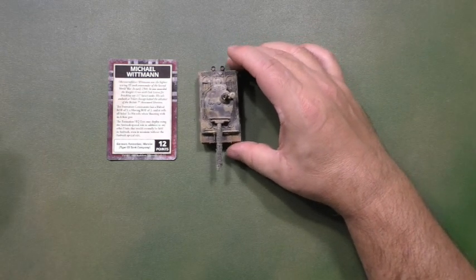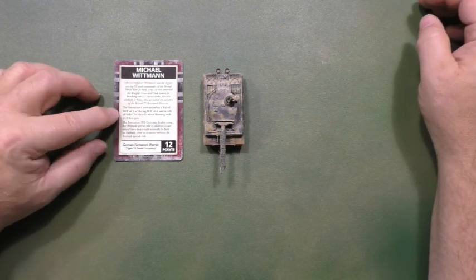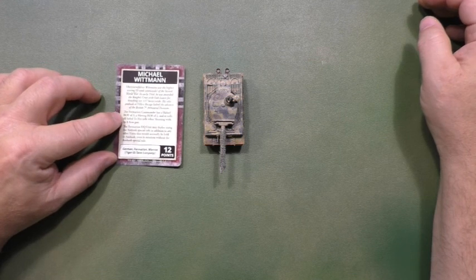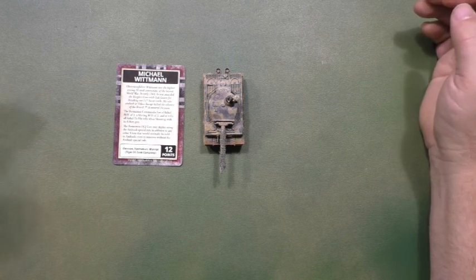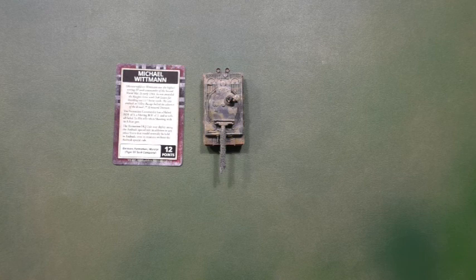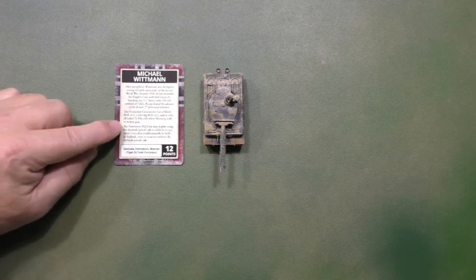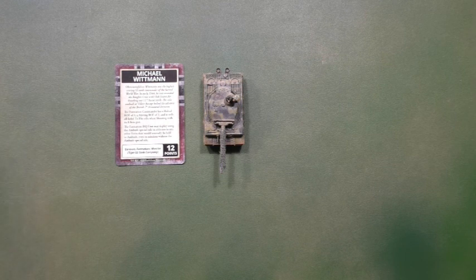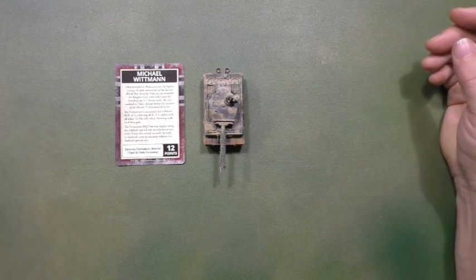So what will I base myself on to suggest a change? And what would be the right amount of points? When we look at the perks - the formation commander has a halt ROF of 3 - I think that's a perk that is used almost every turn that you are shooting, so almost all game. That perk should have a value of 2 points. And the same should apply to every warrior you play. If a perk is used almost every turn or can be used almost every turn, it should have a value of 2 points. He has a second perk - re-roll failed-to-hit rolls when shooting with his 8.8 cm gun. That means every time you shoot, you have the opportunity to re-roll if you fail your hit, so it's another major perk used all the time. It should also be a value of 2 points.